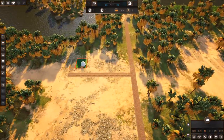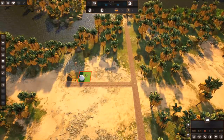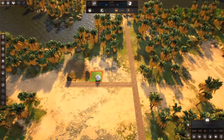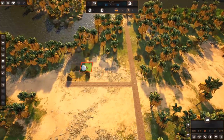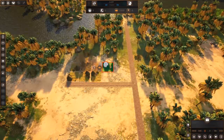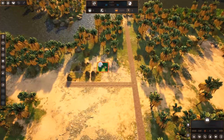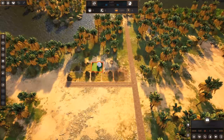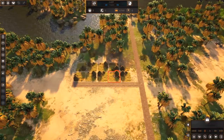We need houses first — a place for our workers to live. I'll rotate these every now and again to make it look a bit more realistic. It looks like they don't have to be right next to a road, which is nice. We'll stamp out a couple of them. This is costing us food, but it'll be okay. We've got our houses placed.